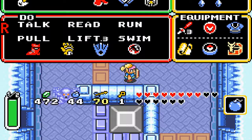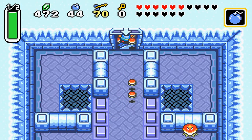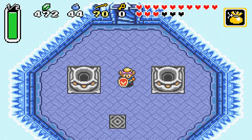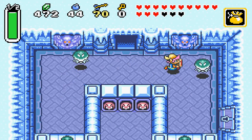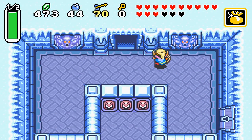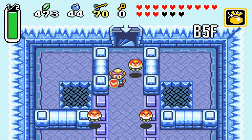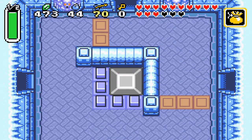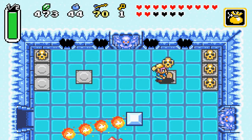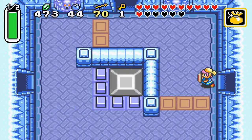Now that we have the big key, we can go in the big key door. I'm just going to skip these guys. Let me get another fairy. We need a key — where did I miss a key from? I'm trying to think. Getting lost in the ice dungeon. There should be one around here. Maybe to the right? Yeah, there is a key in here. I was kind of scratching my head — I don't remember where I hadn't gone yet.